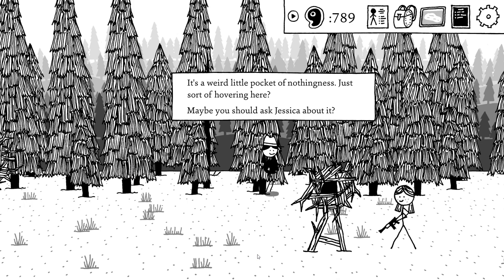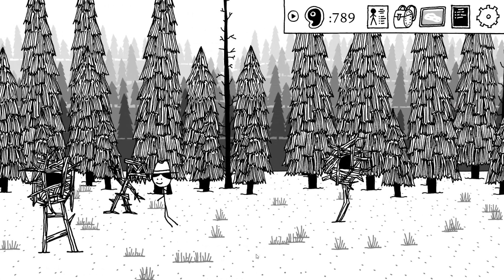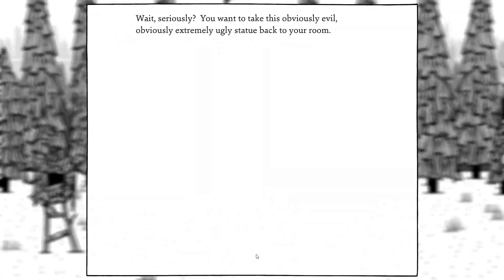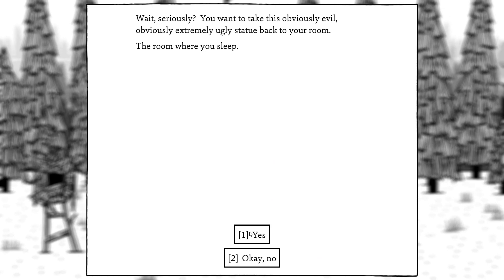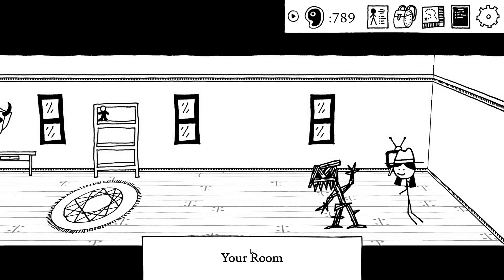It's a weird little pocket of nothingness just kind of hovering here — maybe I should ask Jessica about it. There's that statue I wanted — take it back to your room. You drag the horrible sculpture to the bus stop; a bus arrives but refuses to pick you up because of the horrible sculpture. You spend the next several hours dragging it back to your room. I'm in my room now.